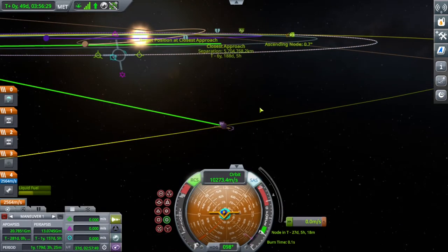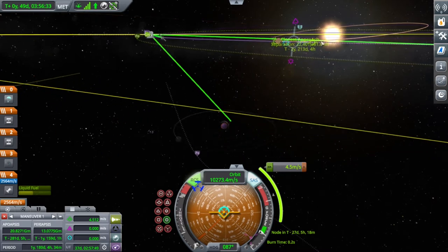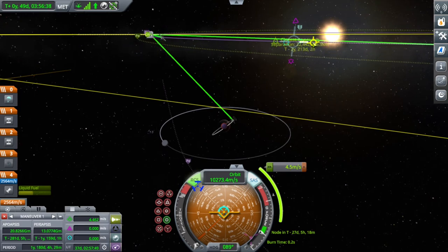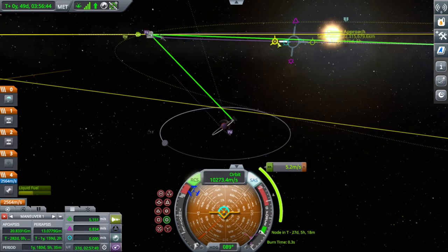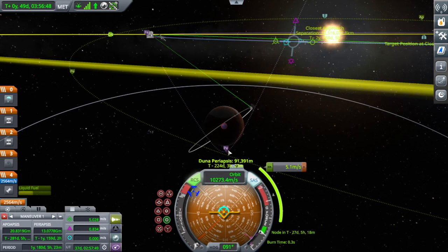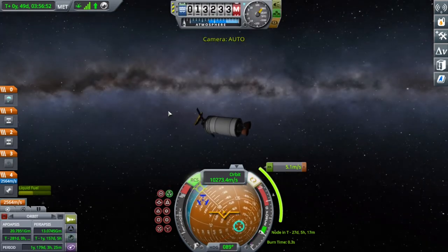Now we're here setting up a course correction maneuver node to get a nice encounter with Duna. We have a gone encounter and we're getting closer — our trajectory is close to Duna. I wanted to use an Ike gravity assist, but I'm horrible at gravity assists and can't figure out why moons won't cooperate.